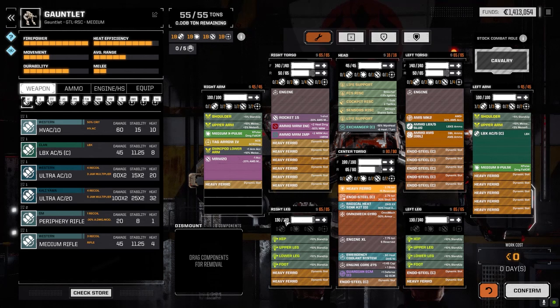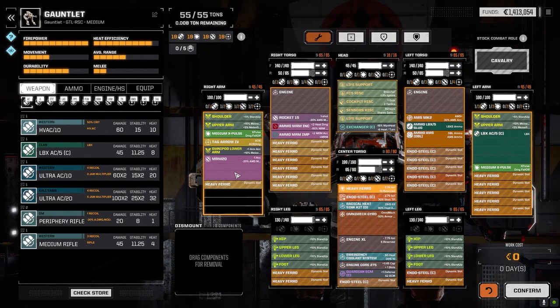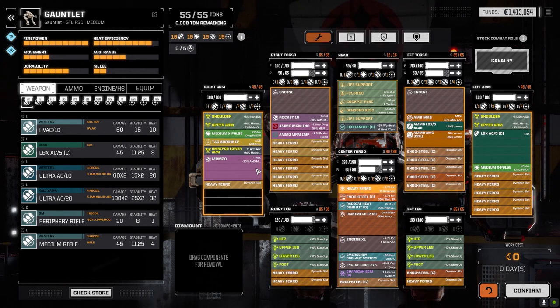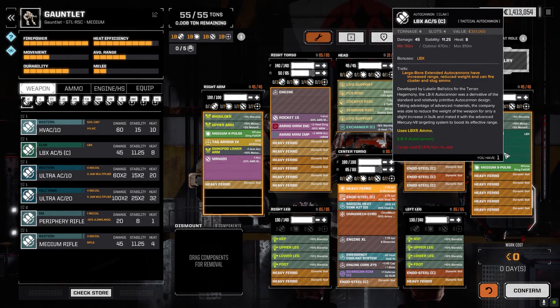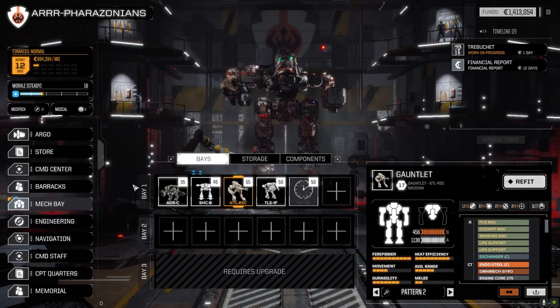I'm hoping things work out with this mech. I'm hoping these MRM 20s do a good job. It's kind of a nice offset with the zero minimum range — we can use these with the x-pulses and also with the LBX at longer range, so things are going to work out, I hope. Let's get that day spent fixing up the trebuchet because I want to bring that into battle today — I want to test it out. I've got the perfect mission to test both these mechs.